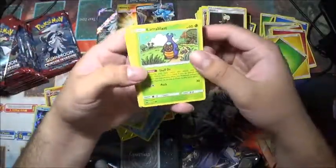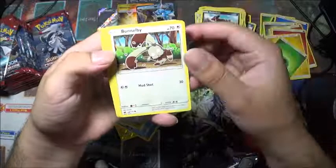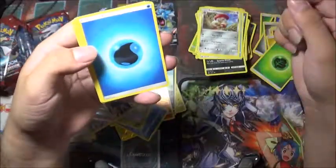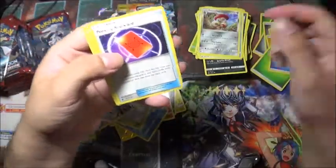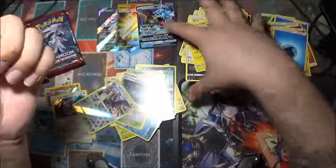There we are — there's my code. Carbink, Dino, Houndour, Bunnelby, Shellos, Staravia, reverse holo, and an Escavalier. Peeking Red card, Mincino, and another Alolan Graveler.